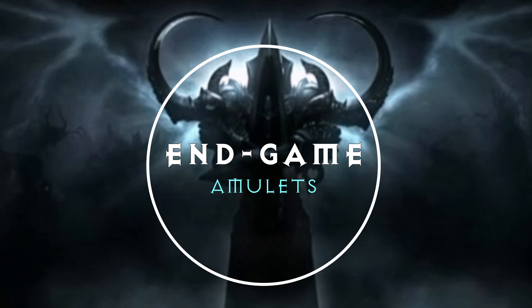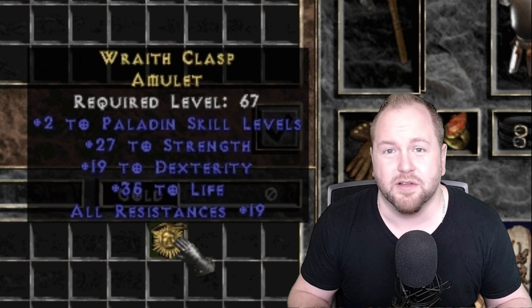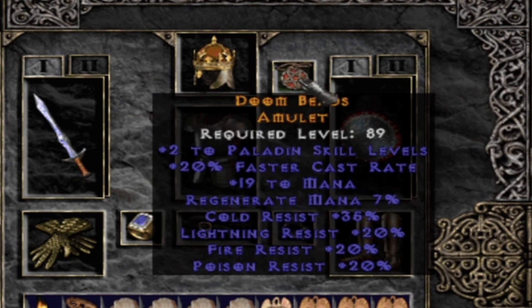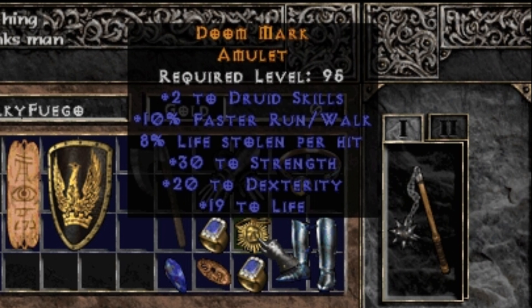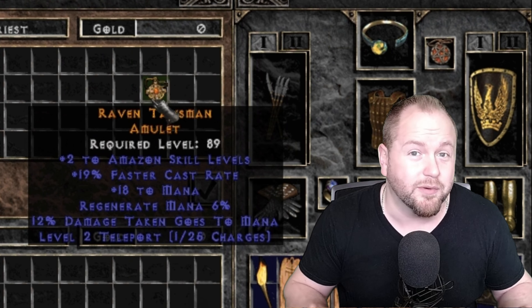Number 3: End Game Amulets. On that same six point grading scale, these would need to have at least a solid five points on them, one of which is almost always plus two to skills. Certain top tier dueling builds rely on rare or crafted amulets to meet certain cast breakpoints or just to grant them better benefits than Mara's. While it can feel extremely rewarding to craft a plus 20 amulet, those stats alone might not be enough for certain end game builds. Players who are trying to min-max their characters will often be looking for resistances, stats, or life on them as well. Some players even look for the teleport mod in order to bring their builds to the absolute peak.